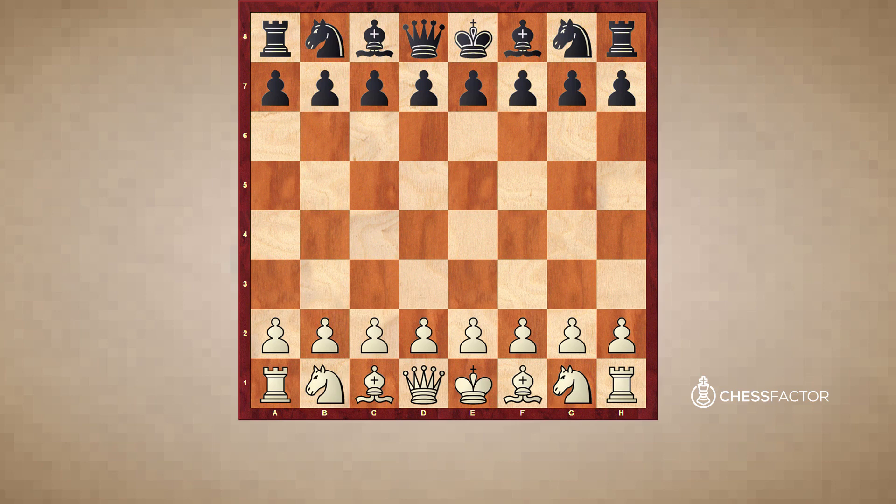First, we are going to start with Positional Sacrifices of a Pawn. This is the most common topic. There are a lot of different Pawn Sacrifices which can be made. It is a Sacrifice for a better development, or maybe just to disturb the development of the opponent. It can also be a Sacrifice for Domination, or a Sacrifice to open the opponent's King's position.